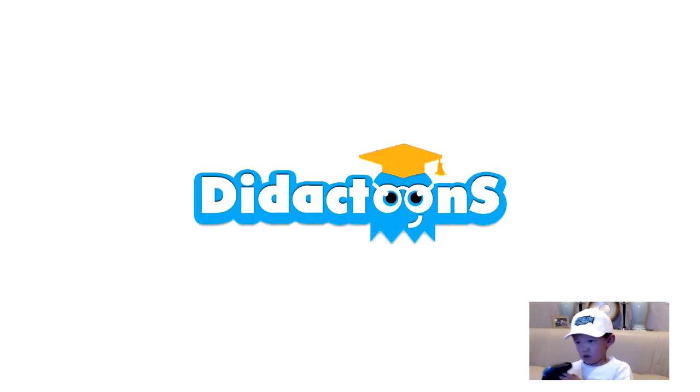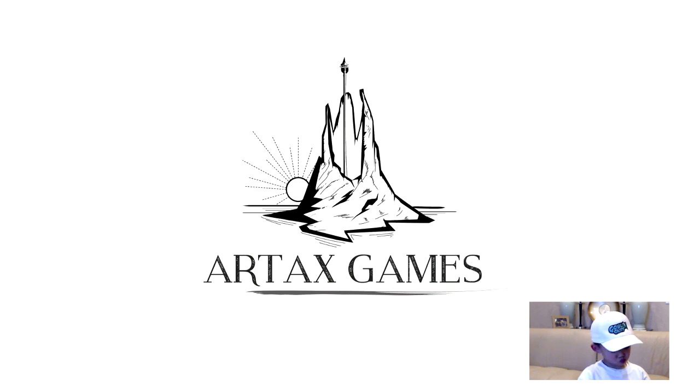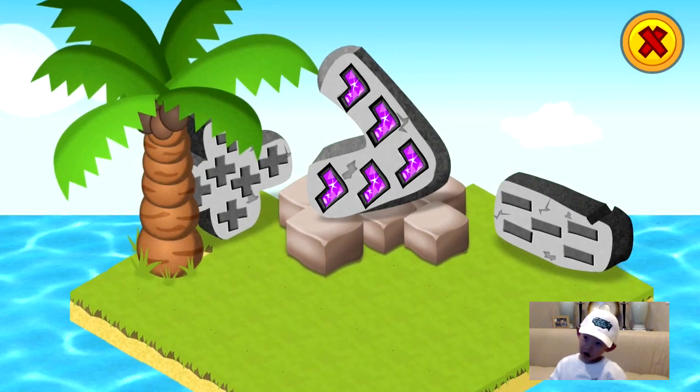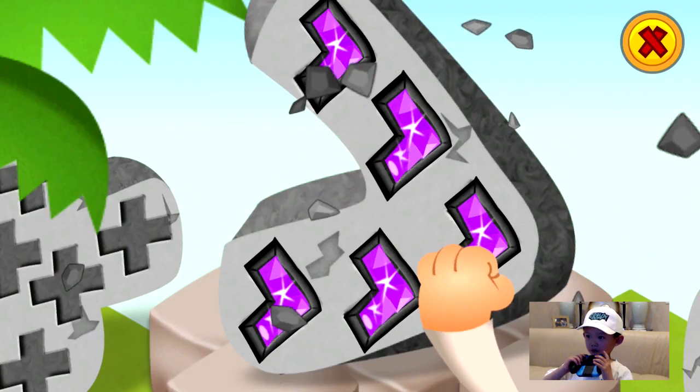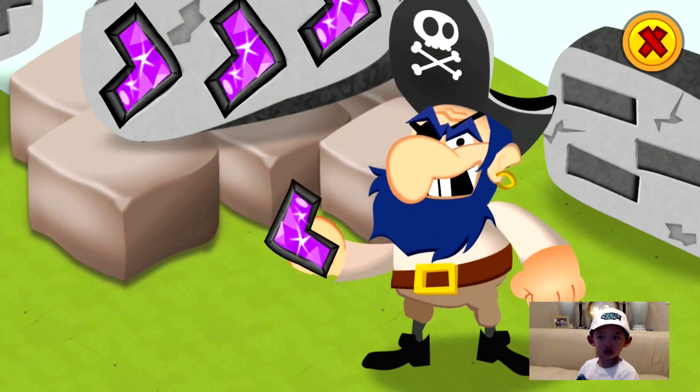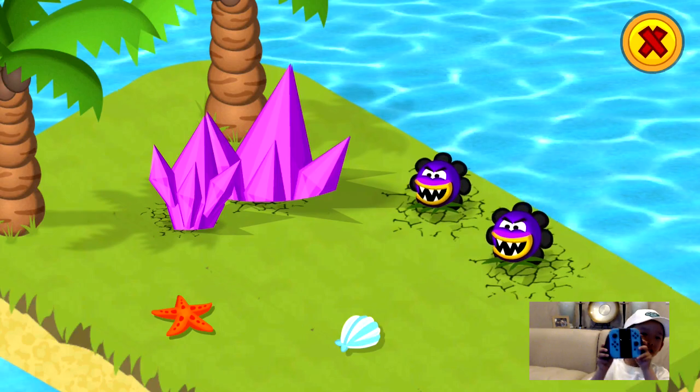Hey friends, thanks for joining us here today. Today we have a very special video. Goblin Griff has been requested to try out the new game Mathland on the Nintendo Switch. This game is made by the awesome creators at Artax Games. Let's see how Goblin Griff does.